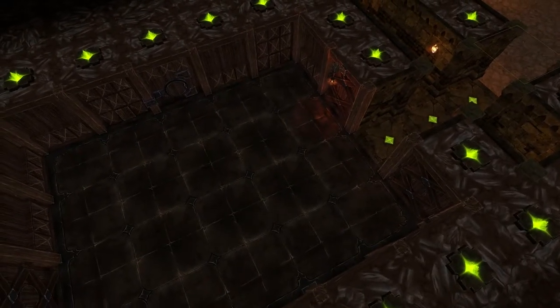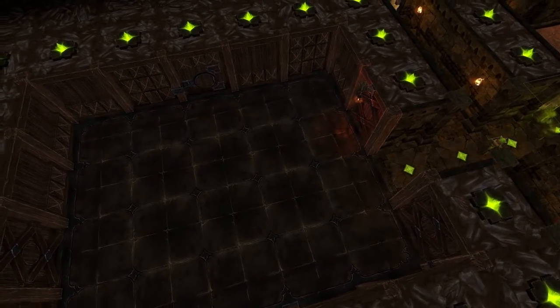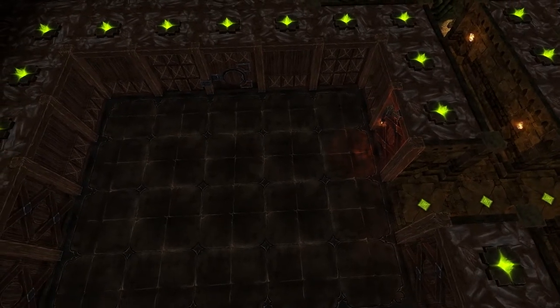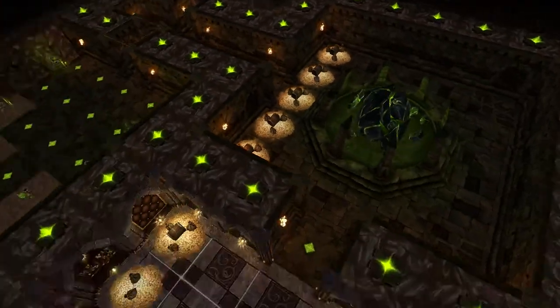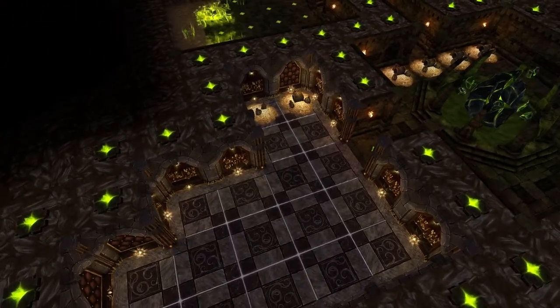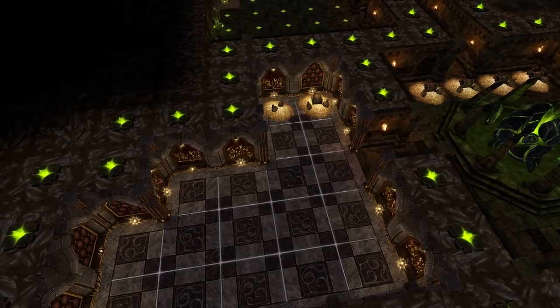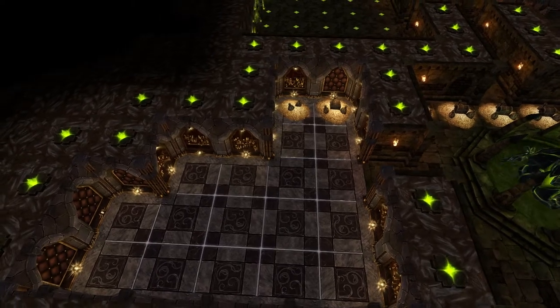The lair. Within the cozy walls of this room, your minions will lay their wicked, weary heads to rest, and restore their vitality. Gold is required to pay for rules, traps, and the wages of your minions. Keep the coffers of your vault full, and your dungeon will hum with productivity.